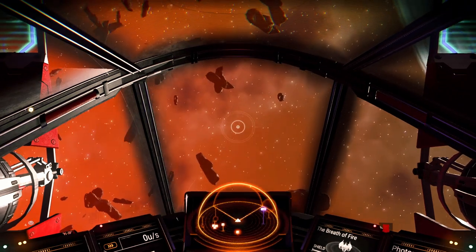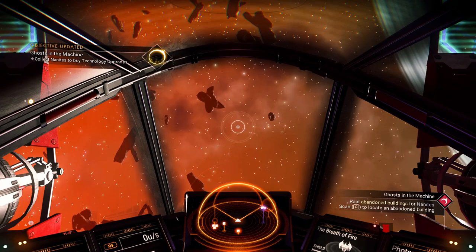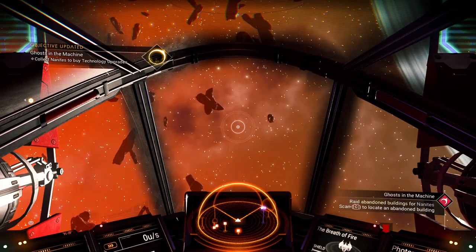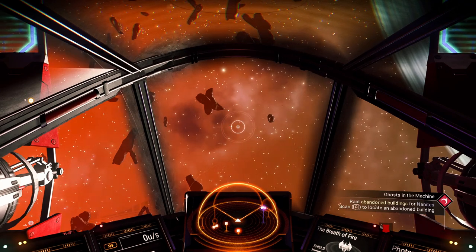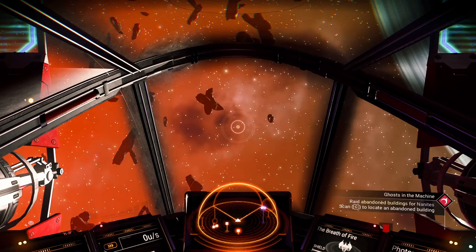There we go — we talked to Apollo. We got a personal force field. Now he's telling us to get some nanites, so we'll call that the end of the episode right now. If you guys enjoyed, please like, comment, and subscribe below.